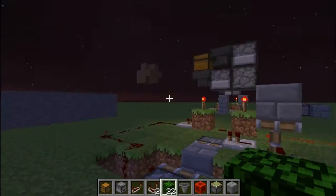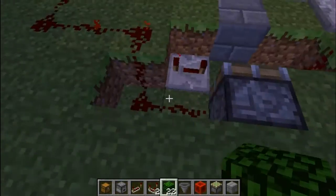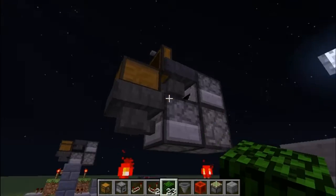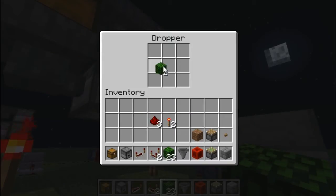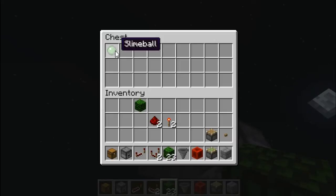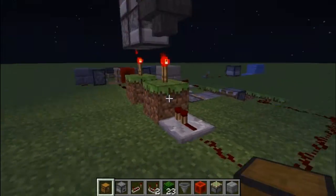Now we have nothing in here, so let's start putting items in and see if we can get it to work randomly. It might be working a little too fast right now. Okay, so we got an egg — it went out. We got a slime ball — it goes out. And we got a redstone torch. There we go — we got ourselves a nice, simple random item setup.